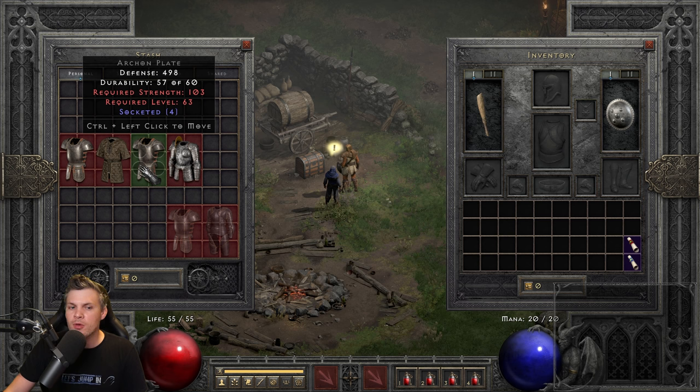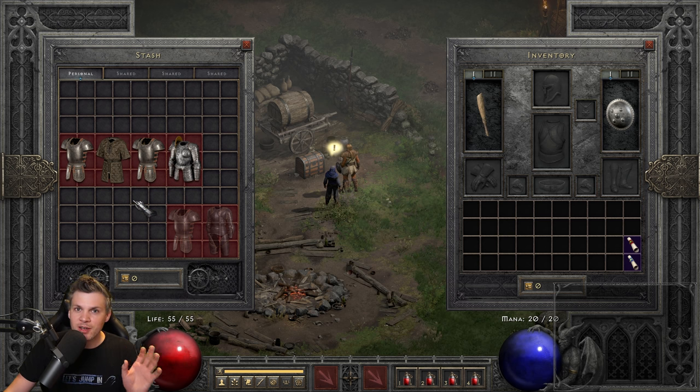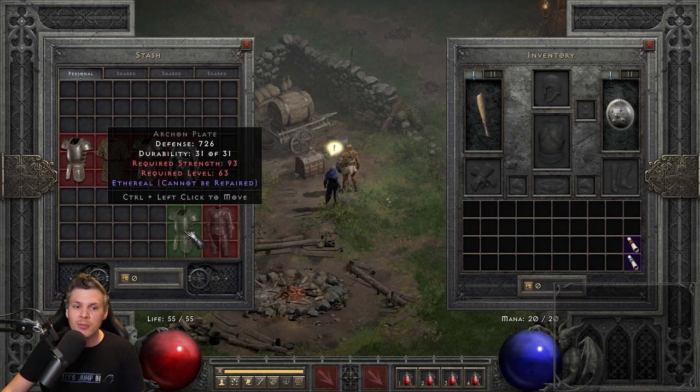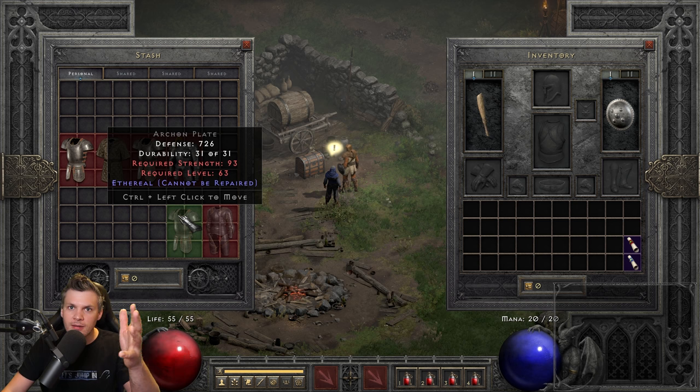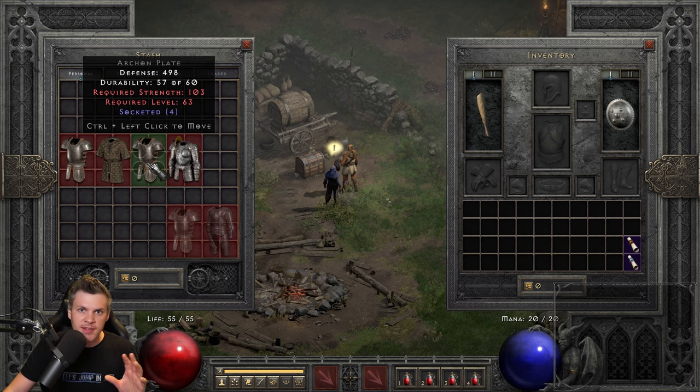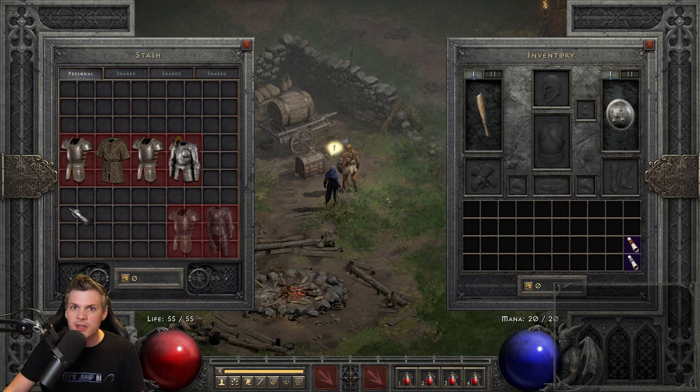For Fortitude on a mercenary, we can no longer e-bug armors in Diablo 2 Resurrected, so just look for a really high defense ethereal armor. Superior would give the most defense, and mercenaries don't use up durability, so a four open socket 15% enhanced damage superior high-defense base is ideal. If you can't get that, a plain base is fine. Note that armor bases have a large defense variance — a Lacquer Plate that rolled low can have less defense than an Archon Plate that rolled high.